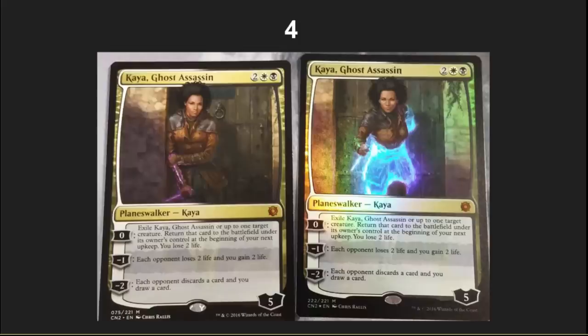Number four: I've got our new planeswalker, Kaya, Ghost Assassin. I am super happy about the idea of having an alternate foil for her — I wonder if it's going to be super rare or how that's going to work, but it looks super cool. Is she eternal playable? You have to compare her to cards like Jace the Mind Sculptor or Niari to reach eternal playable, and I don't think she is. But she's going to be a lot of fun in EDH — each opponent loses two life, each opponent discards a card, and you draw a card. This is a fun multiplayer card that is going to be very popular amongst the casual crowd.